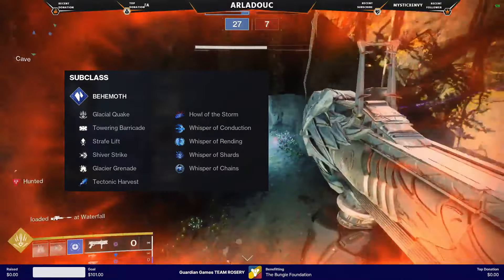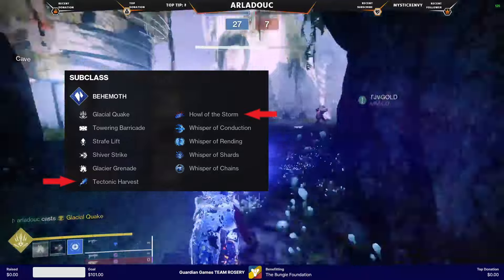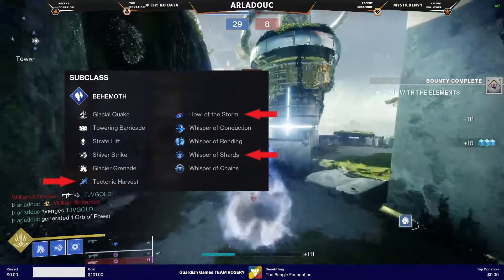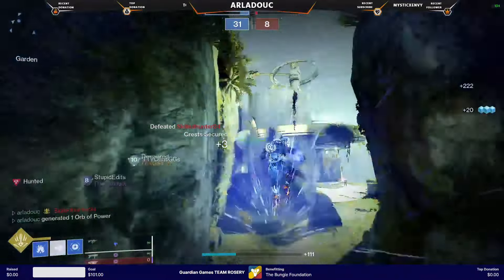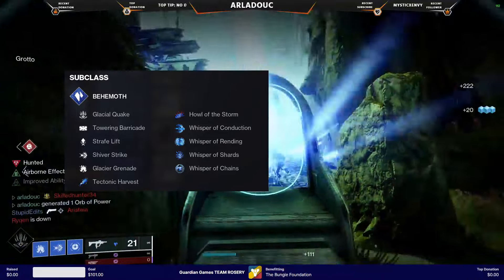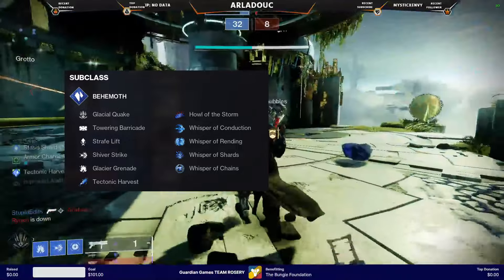The general keys for this to work are Tectonic Harvest and Howl of the Storm for Aspects, and Shards for a Fragment. Then finally to fill in the gaps in uptime, Hoarfrost-Z. With that skeleton you can mix and match as you like, though what you're currently seeing is what I tend to play most, with Rime and Chains being interchanged depending on the team composition.